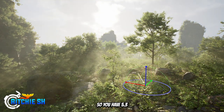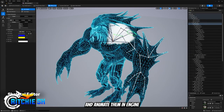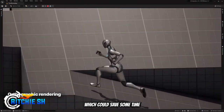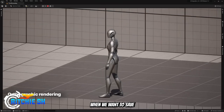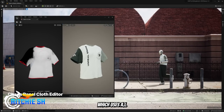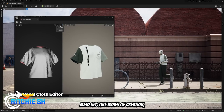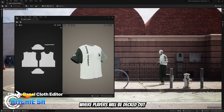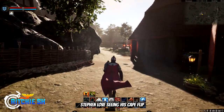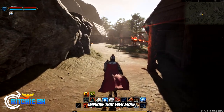Beyond those environmental updates, UE5.3 brings a Skeletal Mesh Editor which allows you to create bones for objects and animate them in-engine instead of needing to use an external application, which could save some time in development — especially for Ashes when we want to save all the time we can so we can finally play it. There is also a Cloth Editor which uses AI to animate and create realistic cloth, which would be great for a fantasy MMORPG like Ashes of Creation where players will be decked out in capes and cloth armor. Based on the node showcase, Steven clearly loves seeing his cape flap around, so this could help improve that even more.